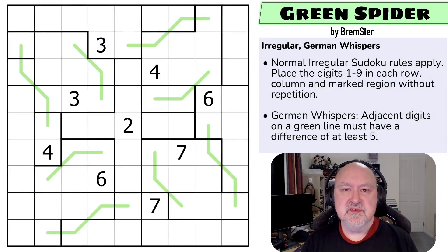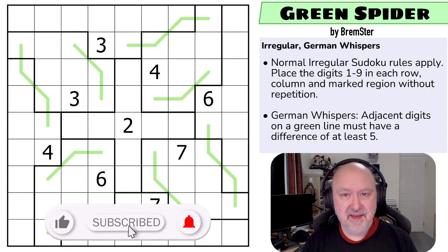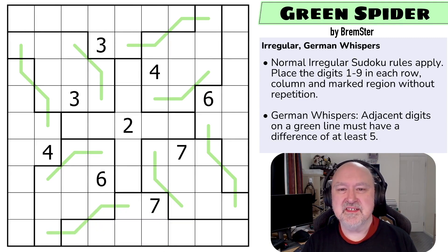Hi and welcome to Bremster Puzzles. I'm back to the Sudoku takeout pack we're calling Something Irregular, which is a set of 12 puzzles — maybe 13, we'll see — based on the same irregular grid. This is Green Spider, which is our exploration of German Whisper on this grid. We really had a lot of fun playing with this one. There'll be a link below to where you can try this puzzle and download the entire pack for yourself.